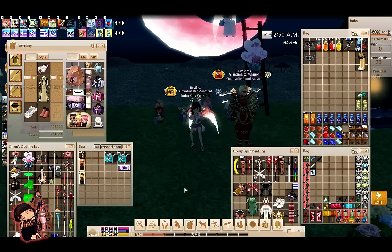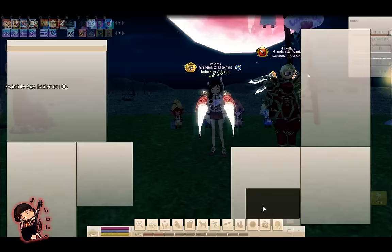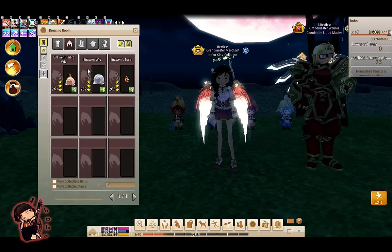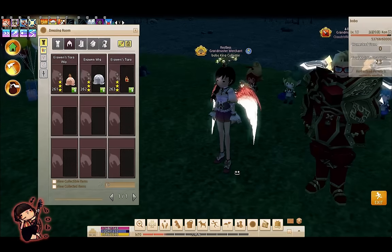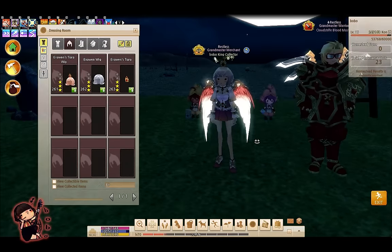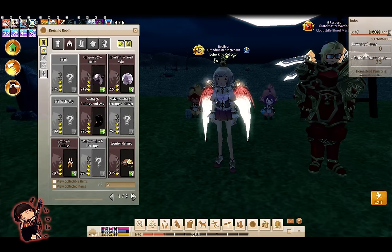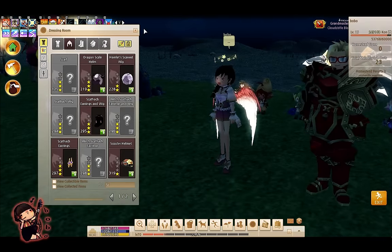Hero wins tiara. I think I have that — let me just pop it on my head to show you guys how it looks. It's just the tiara, and that's basically how it looks. The one with the wig looks like that. And I believe the other one was Scatach earrings — and that's how the earrings look.